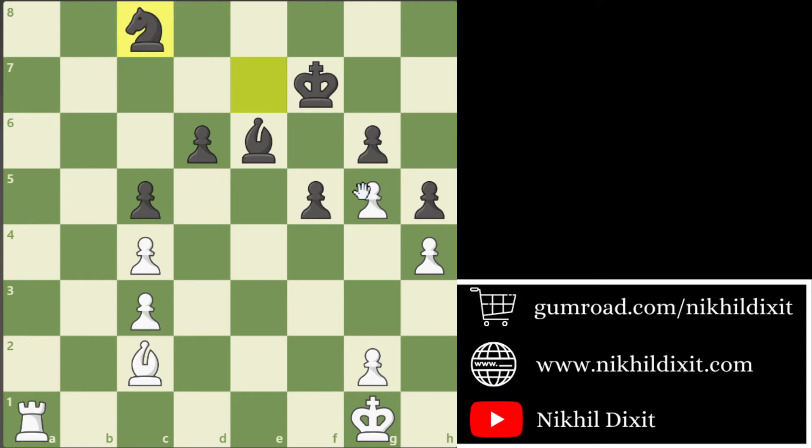After Qc8, Qxc8, Nxc8 — now you can see these three pawns are on white squares. It's clear that Pragananda is winning here, but again it's just a matter of technique and a matter of few moves.